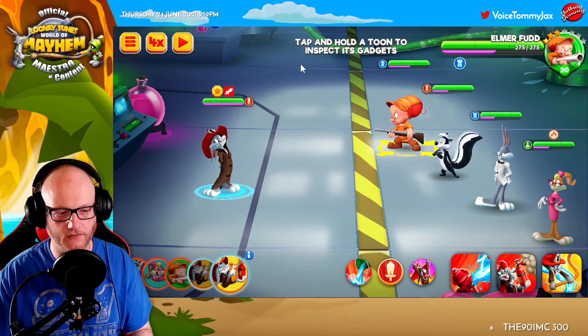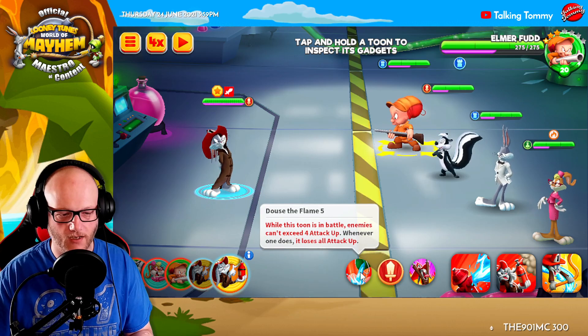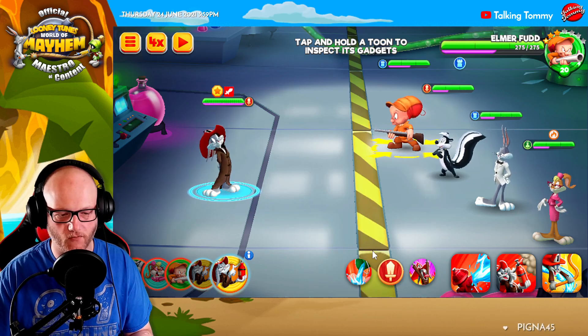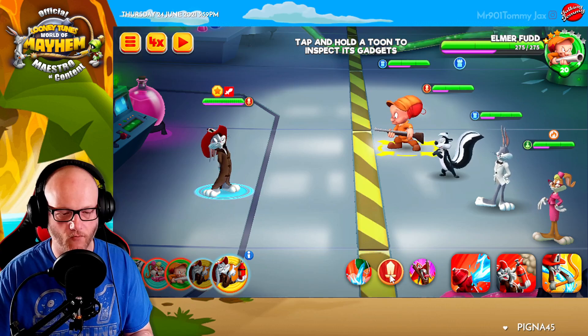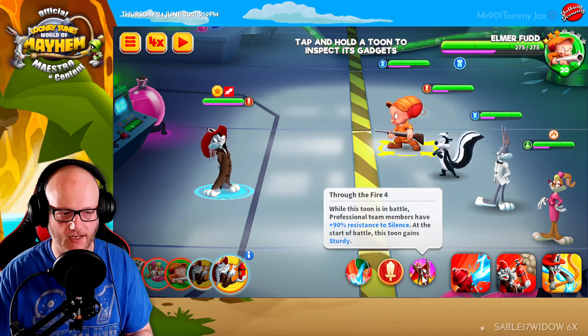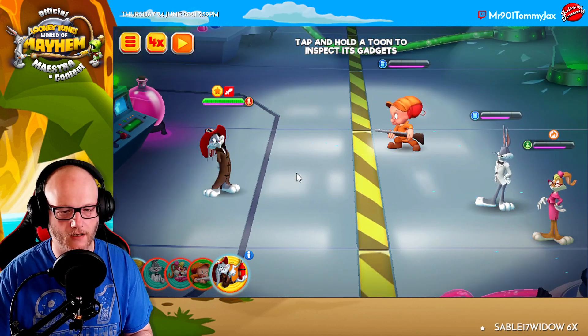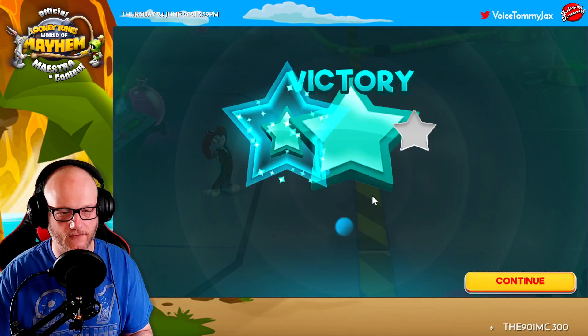The tutorial says: 'Tap and hold a tune to inspect its gadgets.' We don't have any gadgets right now, but they are going to show up right down here where the passives would normally show up, and you can just press and hold over them — just like I'm doing with the passive here. We're going to auto-win this and go ahead and get them out of our way.